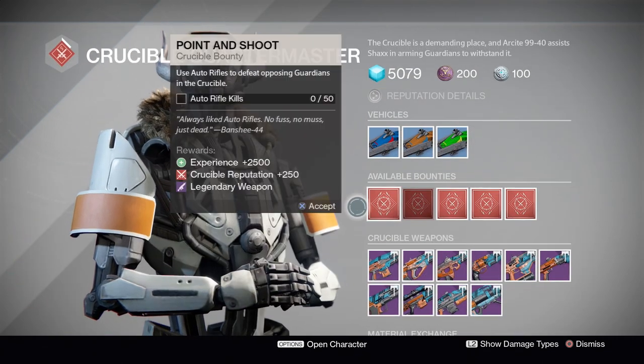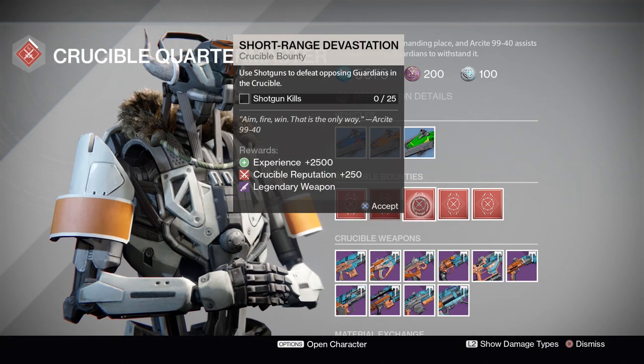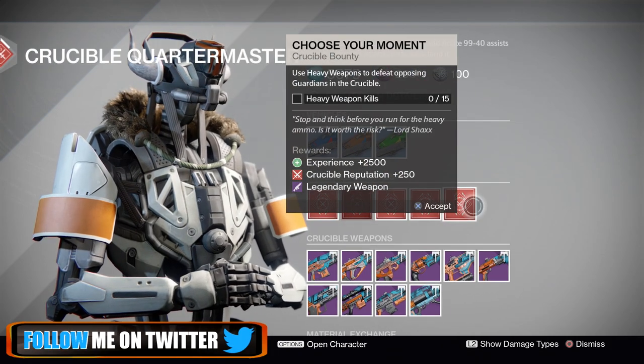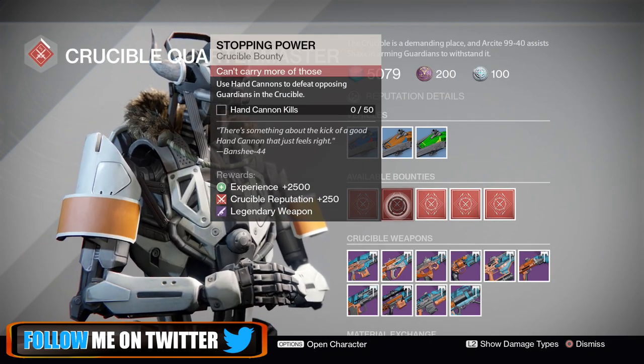Our Crucible Quartermaster bounty is over here. We have Auto Rifle, Hand Cannon Kills, Shotgun, Sidearm, and Heavy Weapons. The only one most people are worried about is the Hand Cannon, so make sure you pick it up if you're still looking for that God roll.